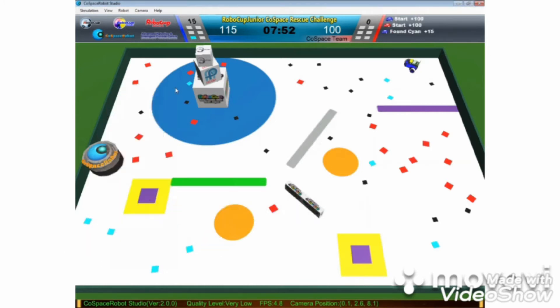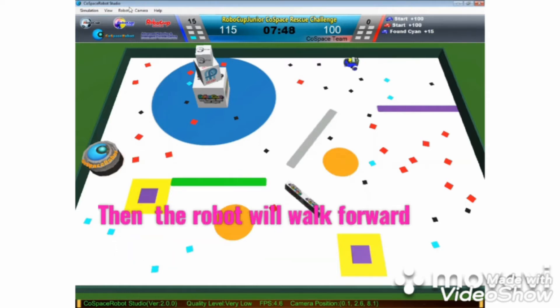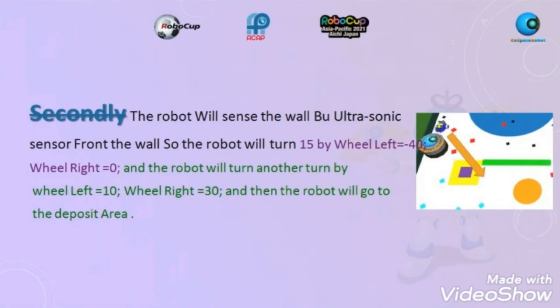And then the robot will turn another turn by wheel left equals 10, wheel right equals 30, then walk forward. Secondly, the robot will send the ultrasonic center to the wall. So the robot will turn by wheel left equals negative 40, wheel right equals 0. And the robot will turn another turn by wheel left equals 10, wheel right equals 30. And then the robot will go to the deposit area.